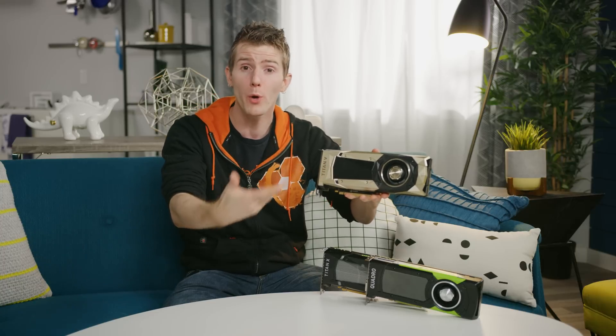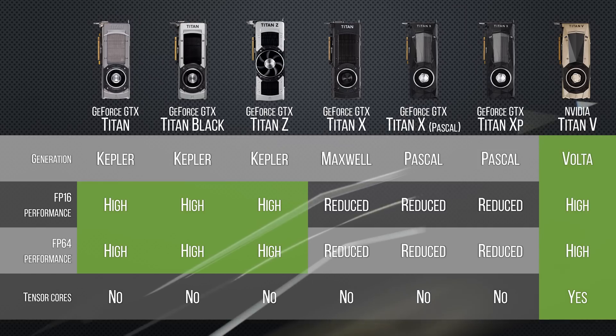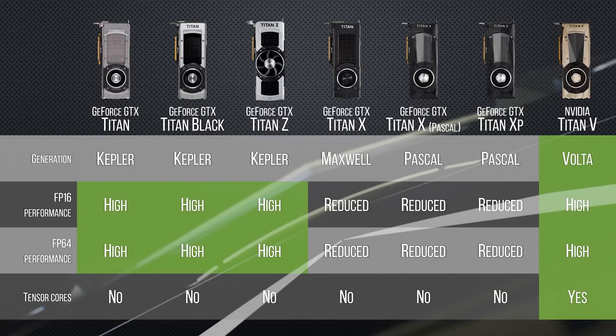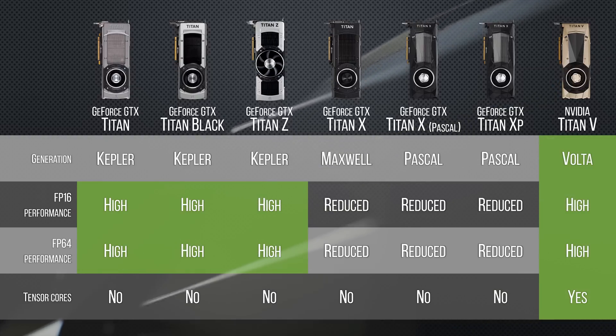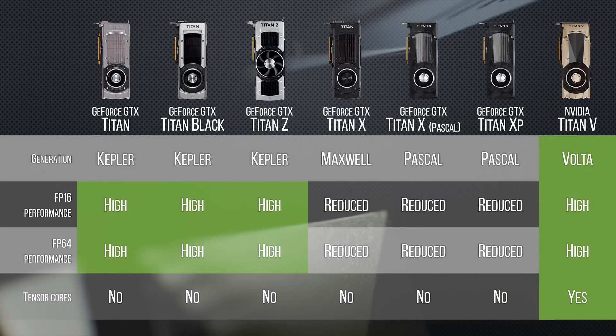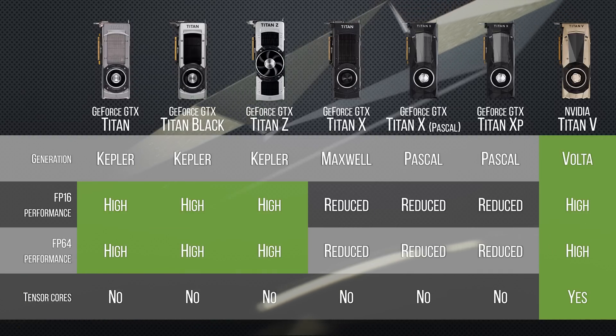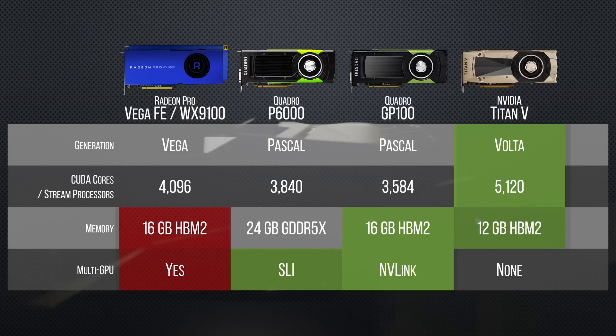And it isn't even supposed to be. What sets this Titan apart is its FP16 and FP64 performance, along with the inclusion of NVIDIA's new Tensor Cores, which are special compute units optimized for deep learning and AI. And NVIDIA is also showing off HBM2 memory for the first time in a Titan.